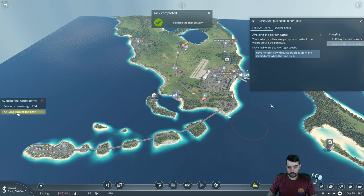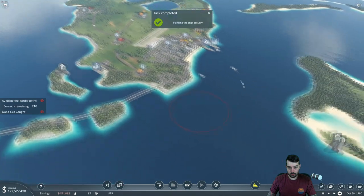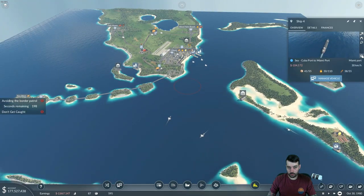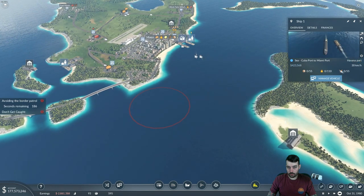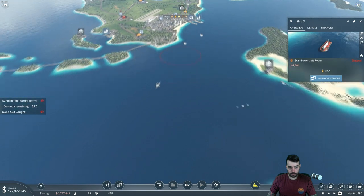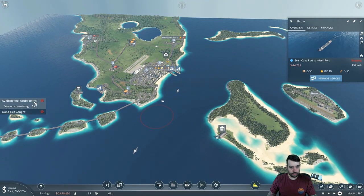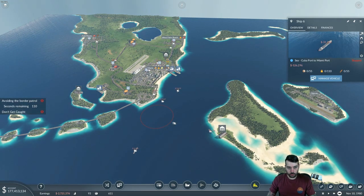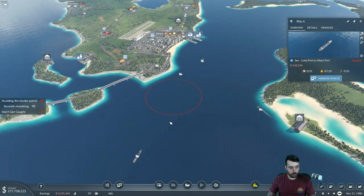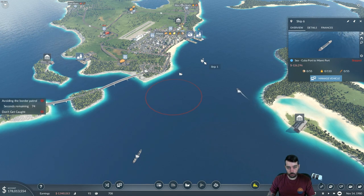The Border Patrol has stepped up — it's your job to not let yourself get caught by the boys with badges. So I'm going to stop all the ships moving around, although I don't think the hovercraft really matters. Stop it anyway just in case. I'll put a halt on everything until this counts down — basically aborting any boats with legal materials going through there. We don't want that to happen. We're in 4x so the time is counting down quite a bit faster, which is good.